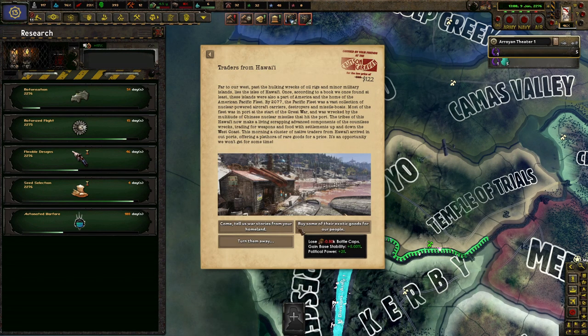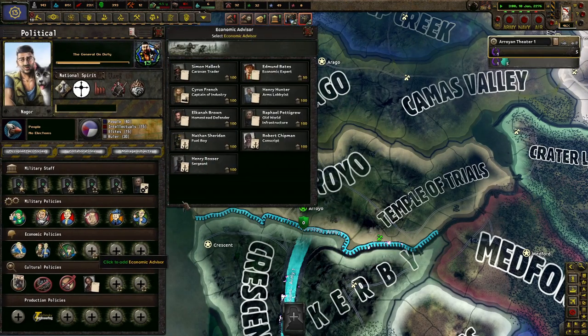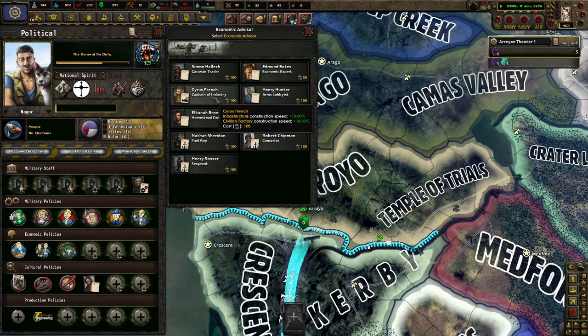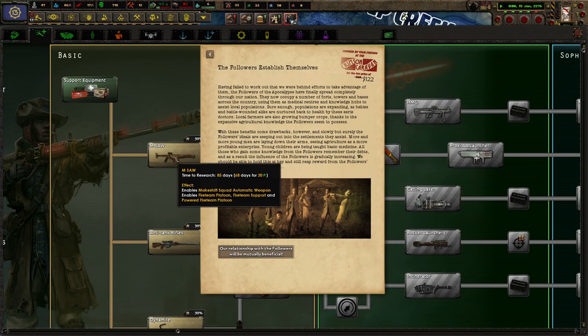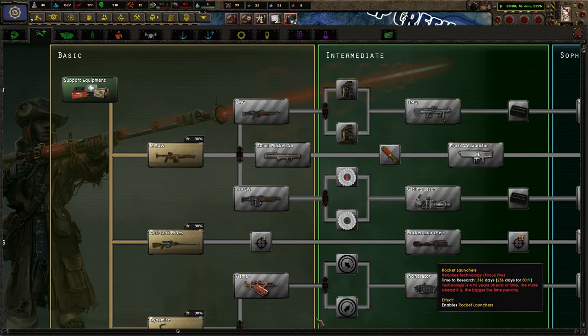He's a good boy. Political power and stability? Yes, please. Awesome. Infrastructure — we're going to be building this up anyway. We can do this one — seed selection. We got five research slots, so it just makes it super easy to try to build things. And I decided to have them establish themselves. Why not?